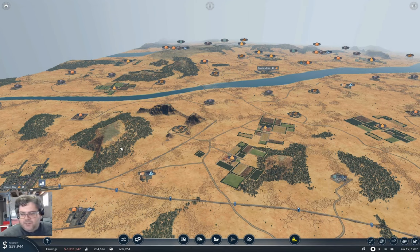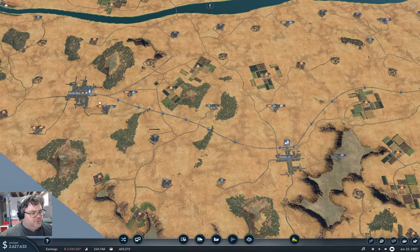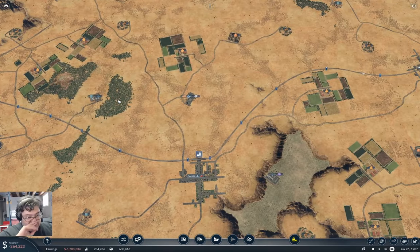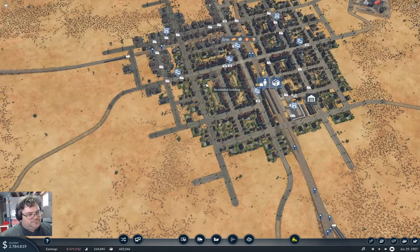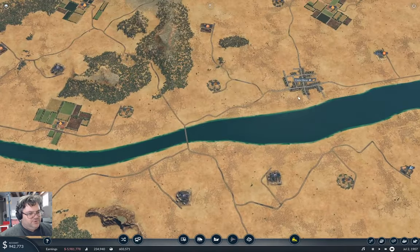Hey everyone, welcome back to Fingers Valley in Transport Fever 2. I've undertaken a project to expand the passenger network to all cities. We've got a line running up through Pueblo and Green Bay which will move some passengers around, and make even more passengers going through Erie.